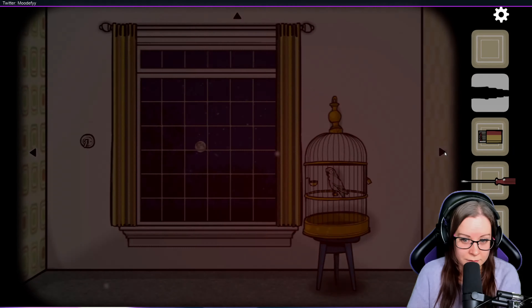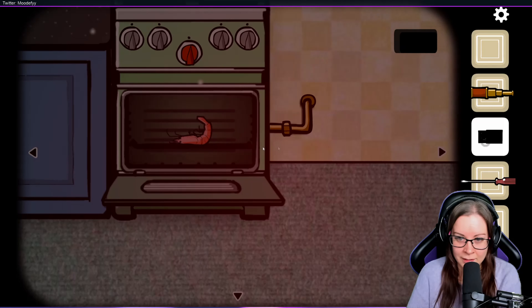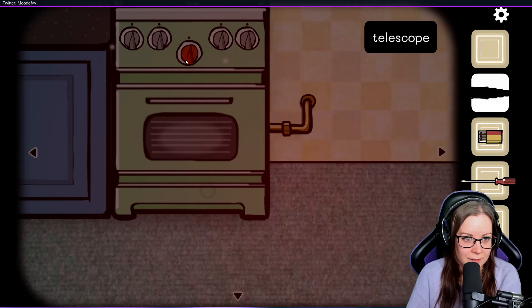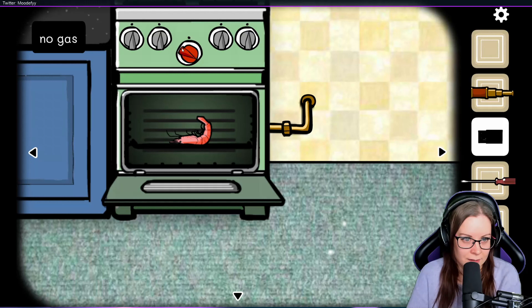What is this exactly? What is this? I feel like — wait wait wait wait — what if I put the shrimp in? Oh, I can't take it out. Shit. No gas. But we have no gas — and how do we turn on the gas?